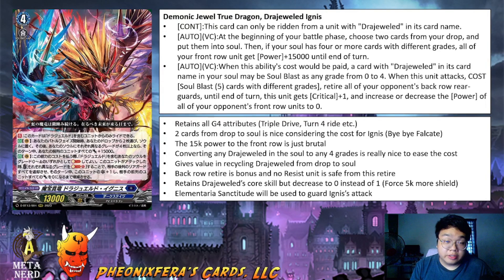The first continuous is basically a restriction to keep this Drudge World only playable inside a Drudge World deck, which is very plausible because imagine this in any other deck — it would be disgusting. Similar to Drudge World Mask, he can put 2 cards from the drop into soul at the beginning of battle phase at no cost. And if your soul has 4 or more different grades, all of the front row gets 15k power, which is something to be afraid of — that's 5k more than before.